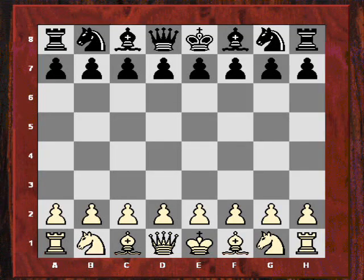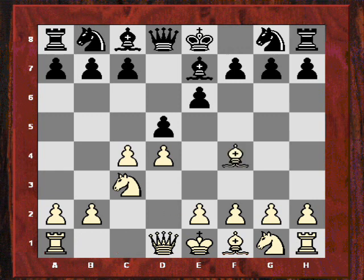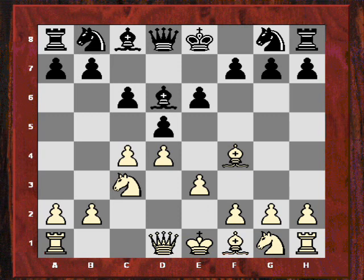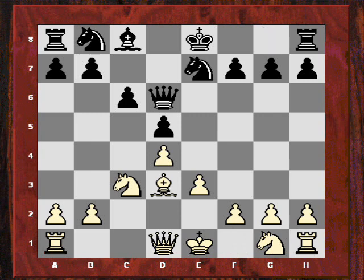Game three, Kasparov with white plays d4 again and the same defense by Karpov with Be7. Consistency of opening strategy and choice. After e3, Bishop d6, white took on d6 and played cxd5. Then e takes, Bishop d3, Ne7, and Kasparov played f3 again.